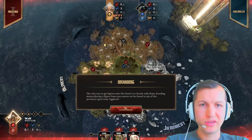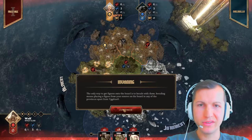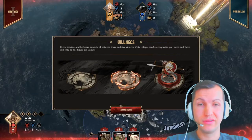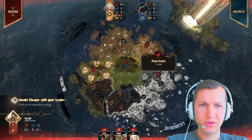The only way to get figures onto your board is to invade with them. Invading means placing a figure from your reserve on the board of any of the provinces apart from Yggdrasil. That was freaking hard to say — Yggdrasil. Who came up with that tongue-twisting name? It seems this is Yggdrasil.